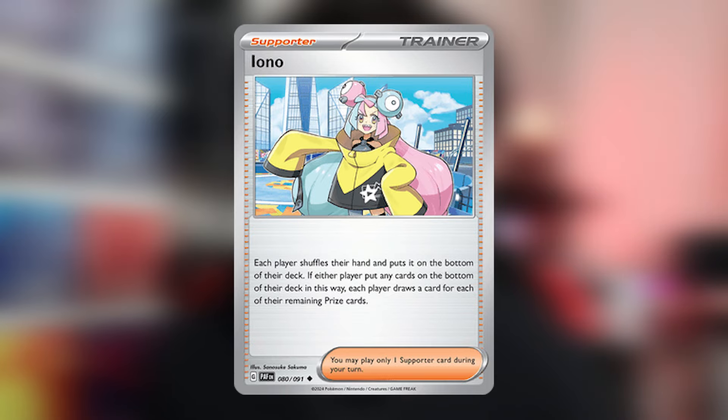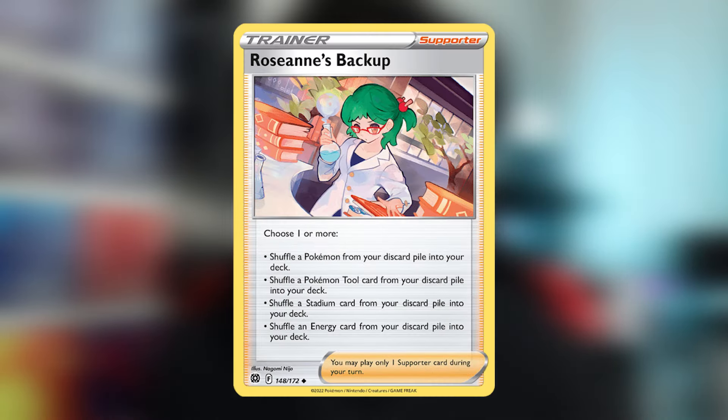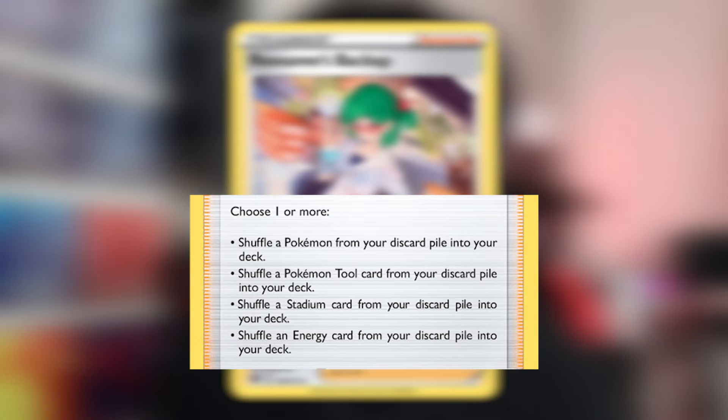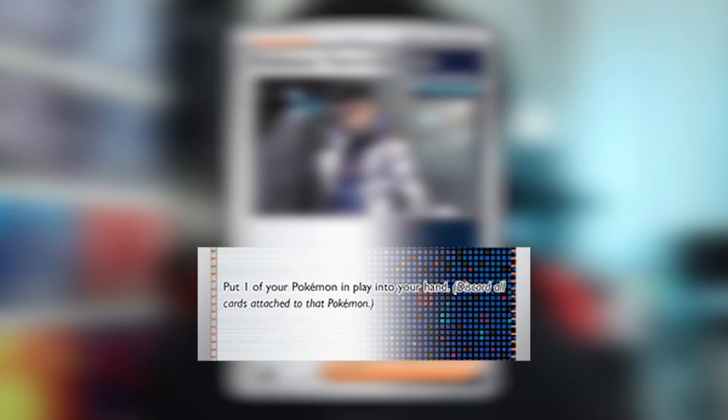Let's talk about the supporters. Arvin lets you search for an item and a tool card — really good to help set up your board or get an item for any situation. Iono lets you draw and disrupt your opponent. Boss's Orders lets you switch one of your opponent's bench Pokemon to the active. Roseanne's Backup lets you recycle up to four things — a Pokemon, tool card, stadium, or energy from the discard pile back into the deck. The main reason we're running it is because of Neo Upper Energy. Professor Turo lets you put one Pokemon in play back into your hand, but you have to discard all cards attached — good against stall or to recover a damaged Pokemon. Mela lets you attach one Fire Energy from the discard pile to one of your Pokemon and draw until you have six cards, but only if your Pokemon was knocked out last turn — great for accelerating energy to Dragapult EX.